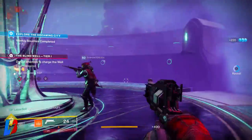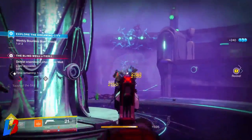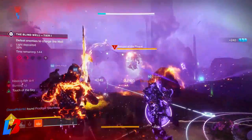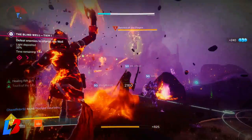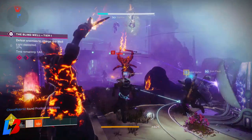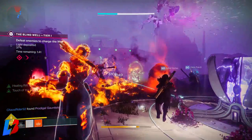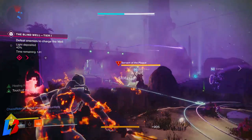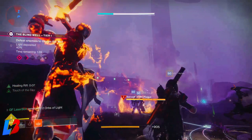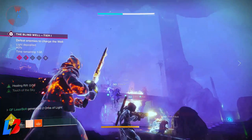From zone number 2 all the way to zone number 5 you're going to want to make sure you know how to do this mechanic. Every single round from zone 2 to 5 will spawn an enemy called Servant of the Plague. The Servant of the Plague is very identifiable — he's going to be glowing with a wide aura around his shield. When you shoot him you're going to notice that it says he is immune.